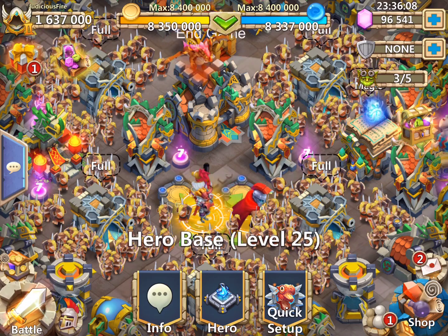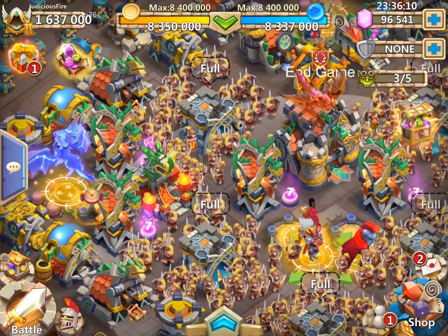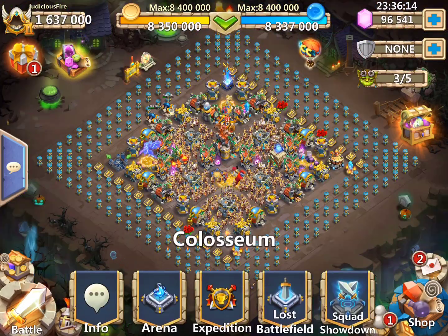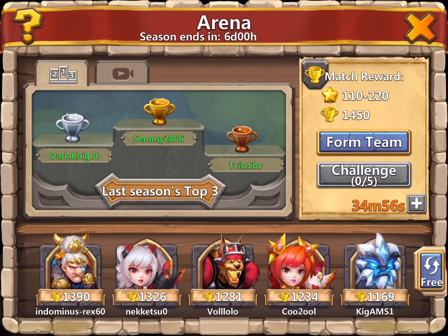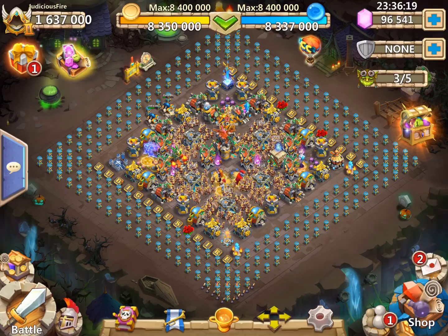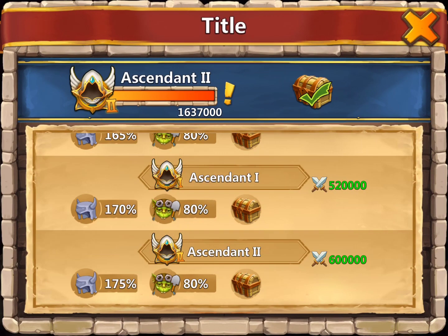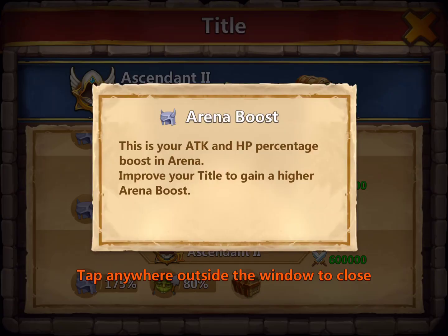For example, in the arena — currently at Ascendant 2 — it's giving me a 175% boost in attack and HP, plus a quarry boost and other rewards. As I go to the quest board and my might grows, I might have gotten four purple books, and then a month later when I'm a little bit higher in might, I'm getting six purple books. It starts to continue over a series of years or however long you've been playing, and those things really start to add up.